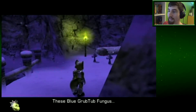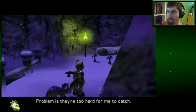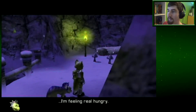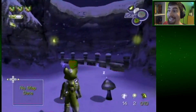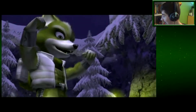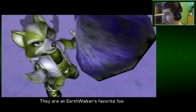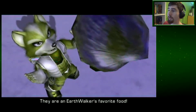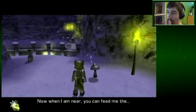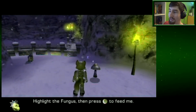These blue grub tub fungus are an earth walker's favorite food. Problem is, they're too hard for me to catch. They're sleeping — try stunning them with your staff. I'm feeling real hungry. They're sleeping, go ahead and take them. You're standing completely still, but sure. Stomp them and get them. This is a blue grub tub fungus. They are an earth walker's favorite food. Way to go, fox! Now when I'm near you can feed me the grub tub fungus using your inventory.